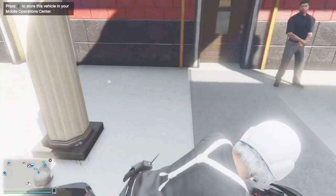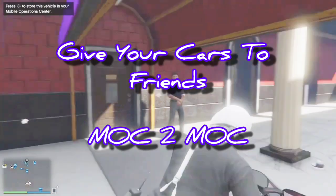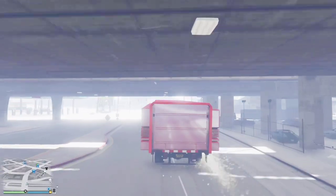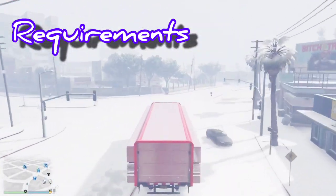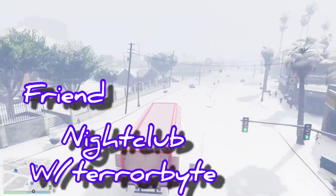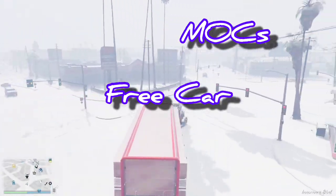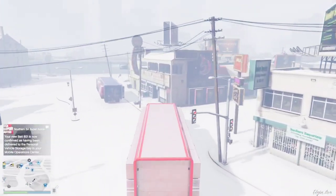Hey, what up you guys, it's Barcode Batty and I'm back with another awesome GTA5 glitch tutorial. This is the MOC to MOC give your cars to friends glitch. Requirements for this glitch: you're going to need a Mobile Operations Center, a friend who has a nightclub with a Terabyte, two MOCs — you both need to have MOCs — a free car, and a car to receive.